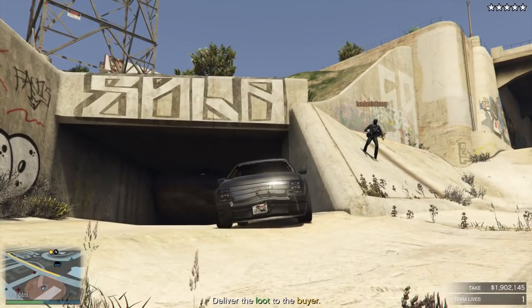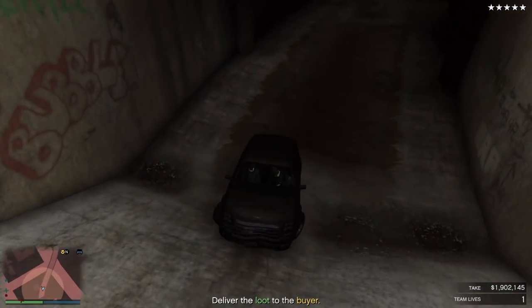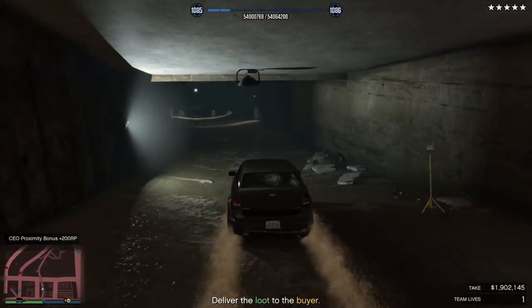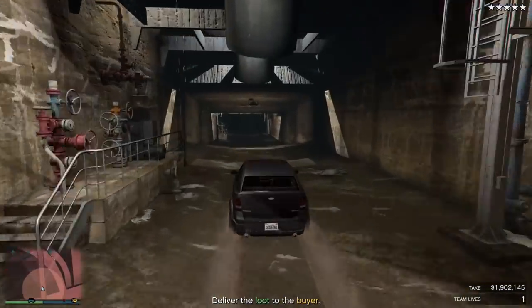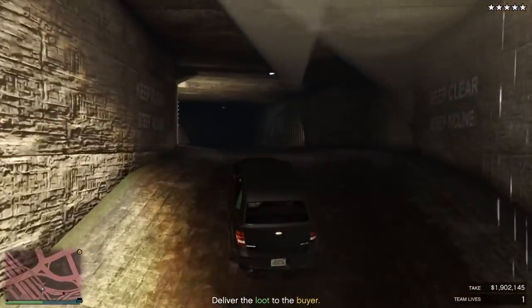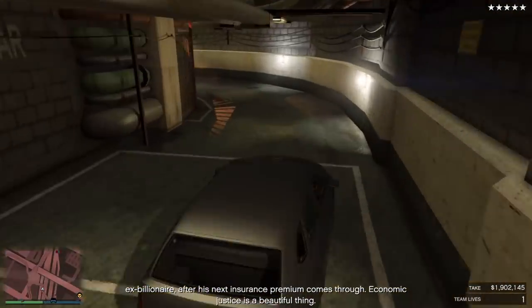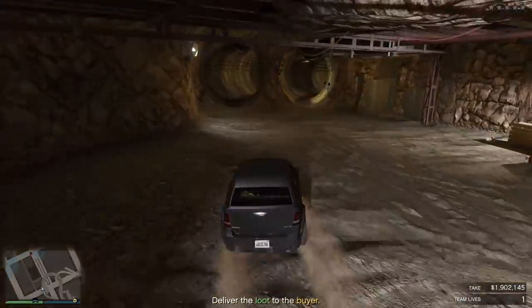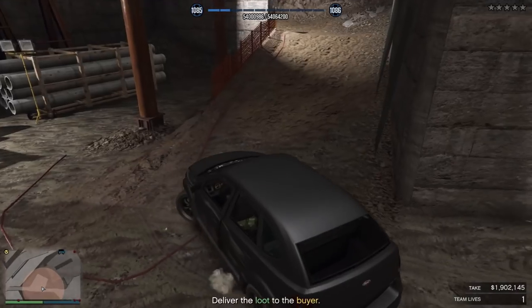Once you have your pedestrian or getaway car, head into the sewers and keep following them until you reach the end. Simply wait there and then make your way out. All the police are in and around the casino so they won't bother you. You might have to deal with one or two helicopters — just shoot the rotor in the back and it will go down quickly. When you exit the sewers, make sure to look left and right before continuing, or else you'll have a very bad time. Once you're clear of the cops, just make your way to the buyer.